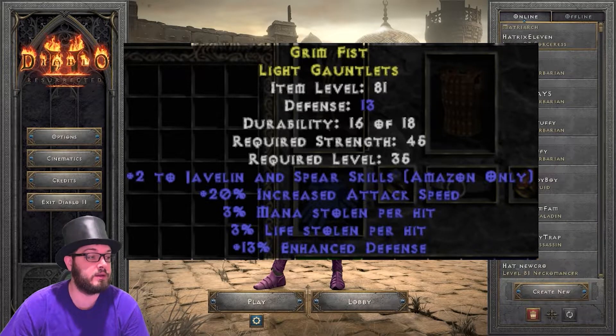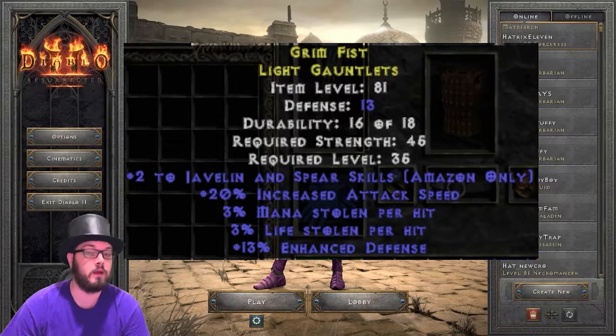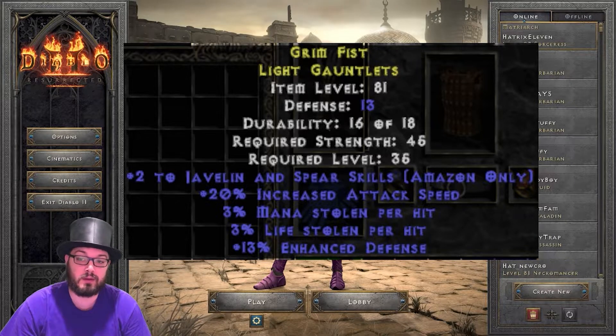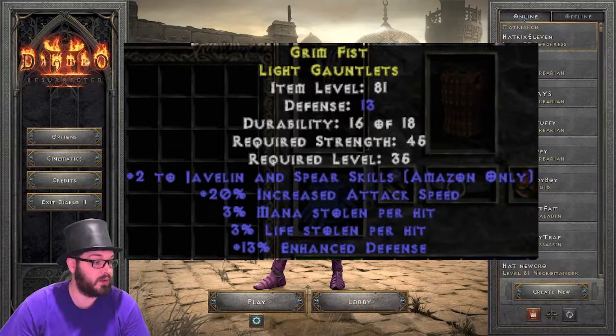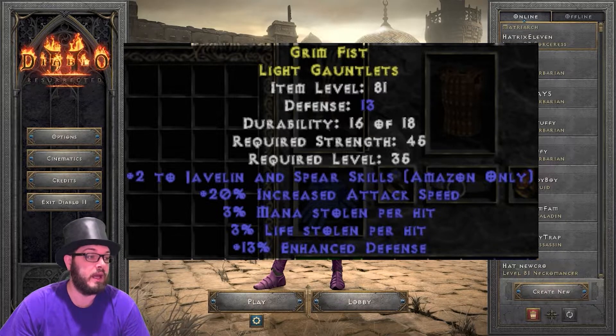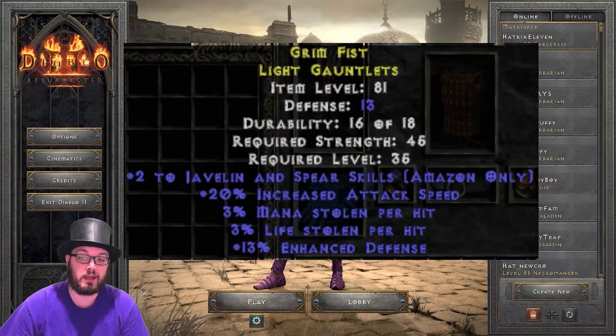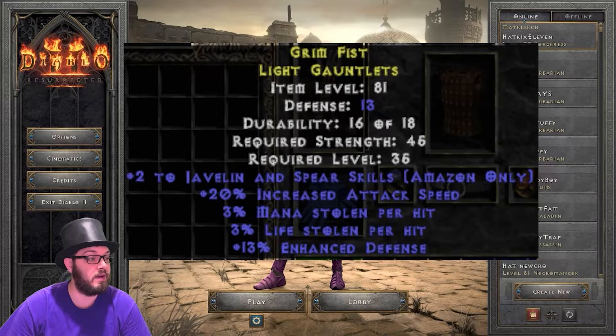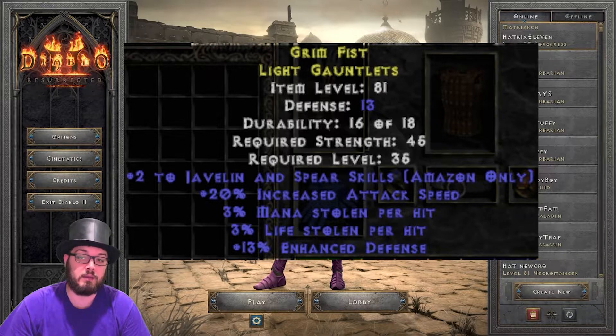Also talking about gloves with skills on them — the same types of rolls you can get on rare gloves as well, except instead of plus 3 to skills, you're getting plus 2. So we're looking for plus 2 to javelin, plus 2 to bows. You can still get plus 2 to Assassin martial arts as well. We do want the 20% attack speed — that's very important. And then you're looking for things like mana leech, especially Amazons really need the mana leech. Life leech is great. And any other useful stats like strength, dex, life, resistances — any of that would be useful. If you have a slew of those, with skills and attack speed being priority, you are looking at a very valuable item.